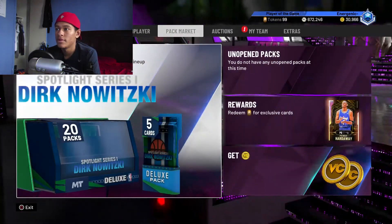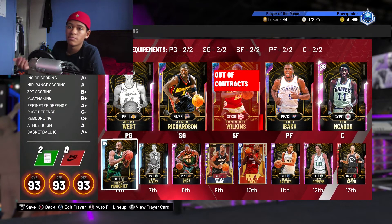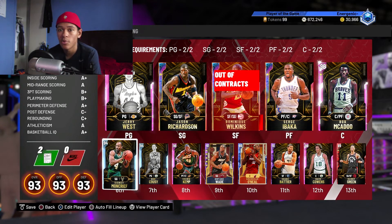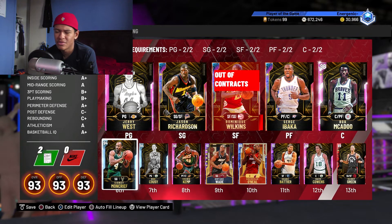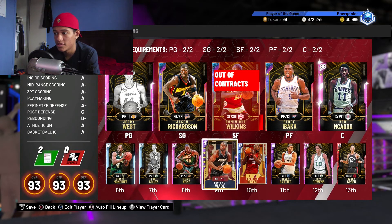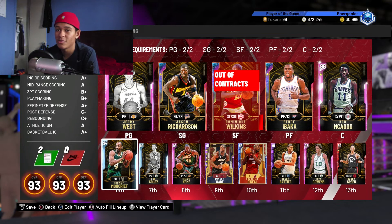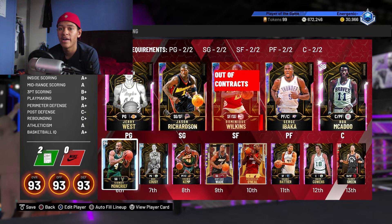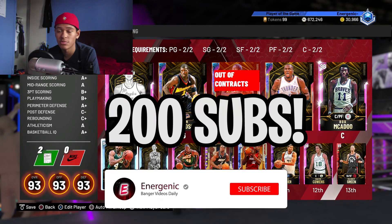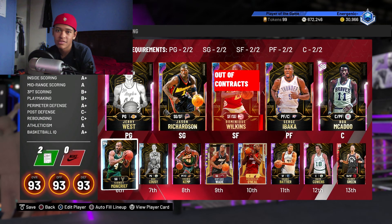Those are some of the best defensive players you can pick up. If you don't have time to grind for Pink Diamonds or Diamonds, go for Rubies like Danny Green, Michael Ray Richardson, or Michael Cooper, or the Sapphire Andre Iguodala — easy to get and still solid cards. There's also the Amethyst Shane Battier who's really good. But if you're picking up a Diamond, I honestly think you should get Sidney Moncrief — probably the best defender in the game right now. Let me know if this was helpful, hit the like button, and subscribe!